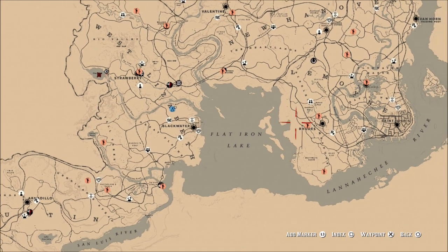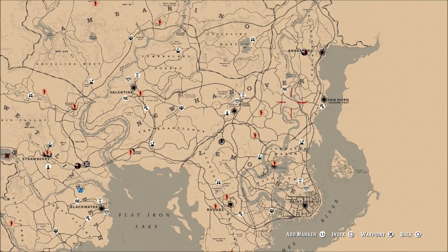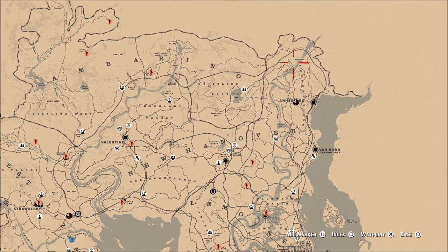Another good place, of course, is right there at the Flatiron Lake Islands. And going up above Van Horn is also some very good areas to find loons.